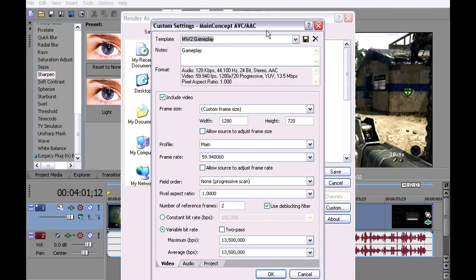Mine is called MW2, because this was made during MW2 and there's no need to change them. Frame size: custom frame, 1280x720. If you record in 1080, you can change that to what would correspond with that, but since I'm using 720p gameplay, I'm going to run with that. Profile: main. Frame rate: 60, because Call of Duty runs at 60 frames per second, so anything lower just won't look good.